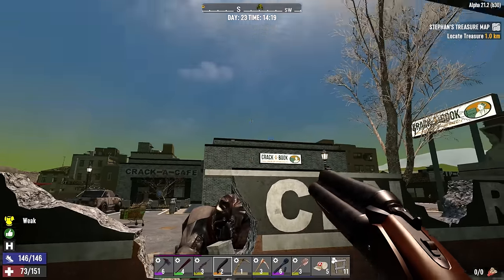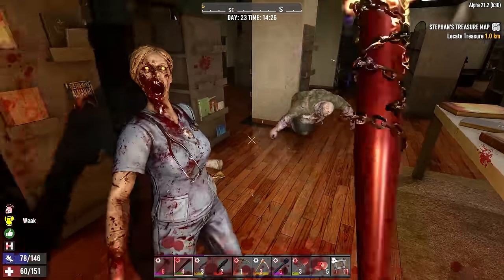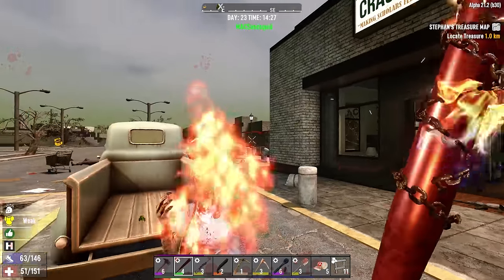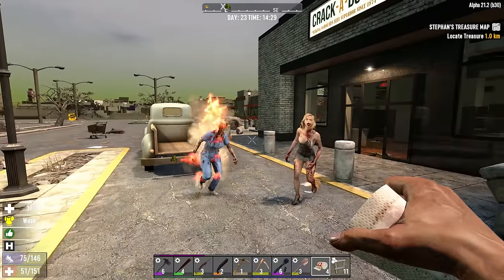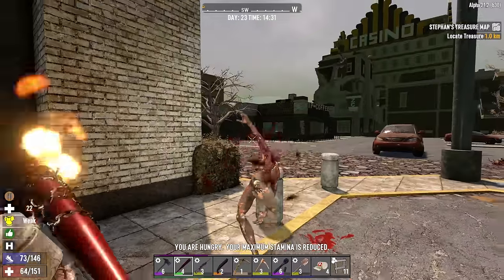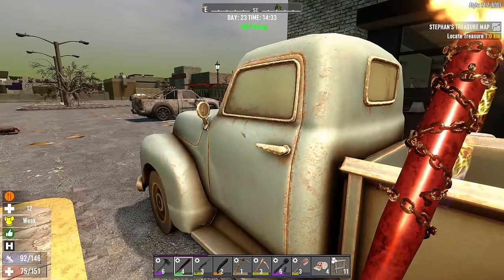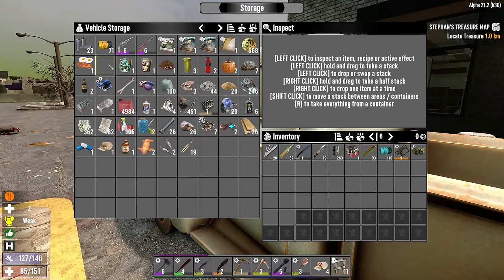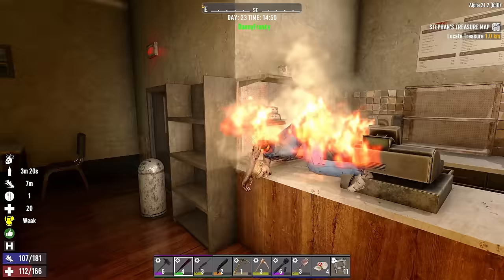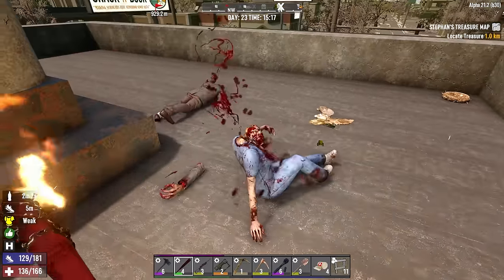I said no fanfare and here I am at a third of my health, probably because I never patched up after the last few times I got hit. We're hungry anyway, so I'll have breakfast in the truck — blueberry pie and another Nuka Cherry. The way to do this in my opinion is to just blow through, kill the zombies, and then clean up the loot once we're done.